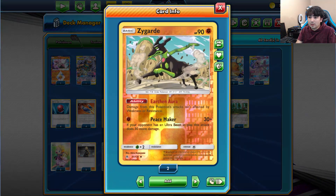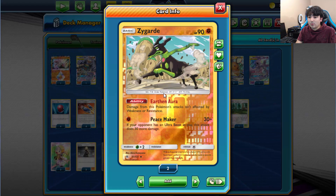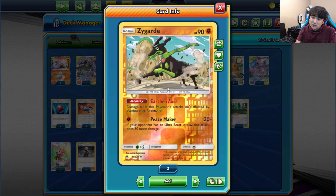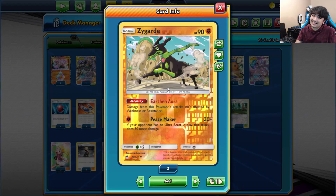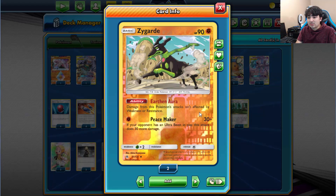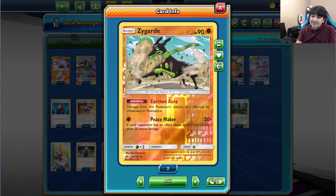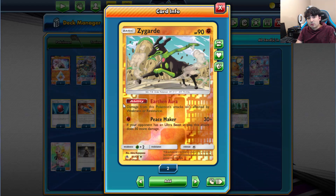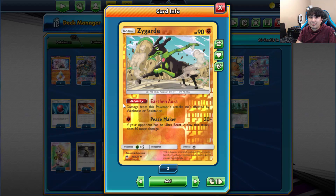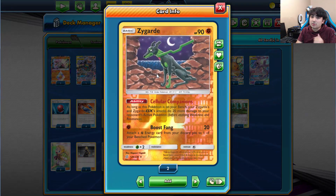I'm running three of the dog Zygarde and one copy of this other Zygarde. Its ability Earth and Aura means damage from this Pokemon is affected by weakness or resistance — a double-edged sword. Its attack Peacemaker does 30 damage, and if your opponent has an Ultra Beast in play, it does 30 more. So 60 for a single Fighting energy plus all the ways we have to boost it makes this a really hard-hitting one-prize, one-energy attacker.